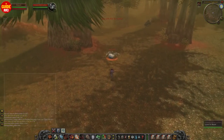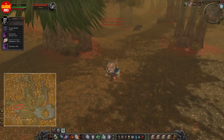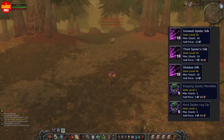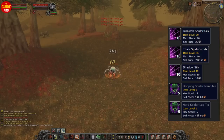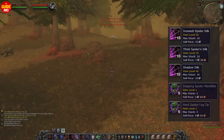By the time you reach level 50, you could also go to Western Plaguelands and look for these spiders. The major reason I like to kill these is because of the Ironweb Spider Silk — an item you can vendor for 25 silver. On top of this, you can also get 2 other types of silk and even 2 grey items, but these don't vendor for that much.